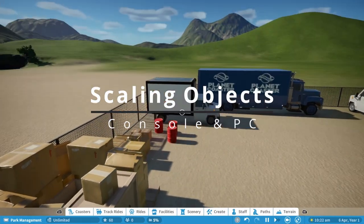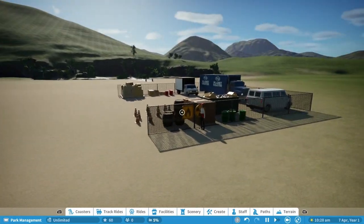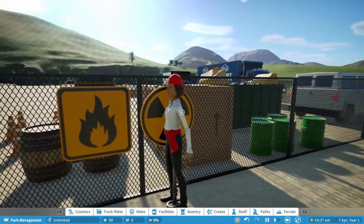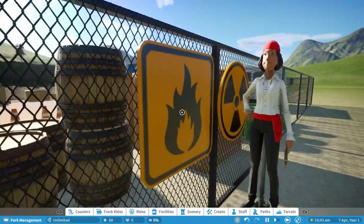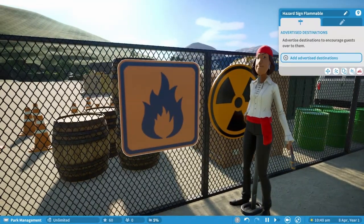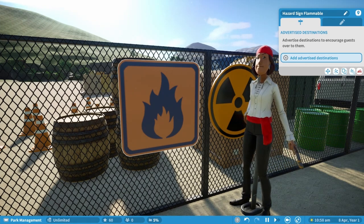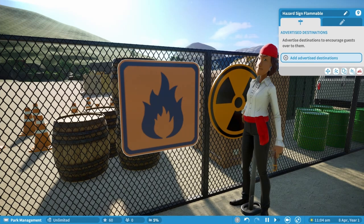The second thing I'd like to see in Planet Coaster 2 is the ability to scale objects — to select an item, decide you want it a bit bigger or smaller, and scale it. The best way to demonstrate this is by looking at these signs here: this is a flammable sign and a hazard sign, but compared to one of the animatronics — which is roughly guest-sized — the signs are just ridiculously big. Even if it isn't unlimited scaling, having it work a bit like the move-snap scale would be great.